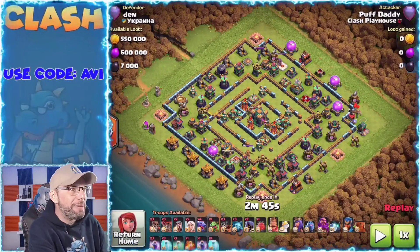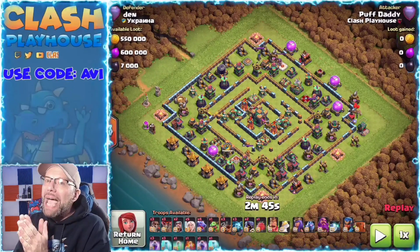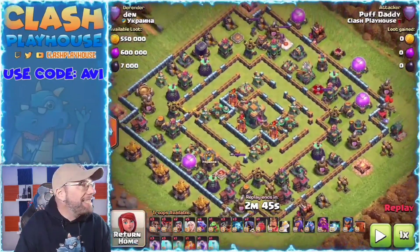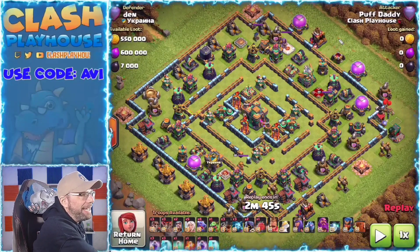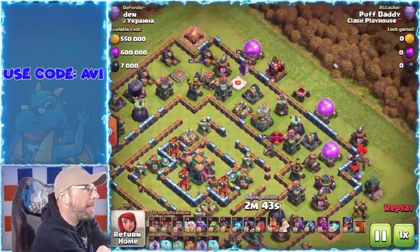We're not going to go too much into the priorities — we talked about that already in the first one. But let's talk about my entry point: why I entered and where I entered. Let's zoom in here a little bit. I see that the eagle is right over there. Let's click the play button and I'll talk about it while it's going on.